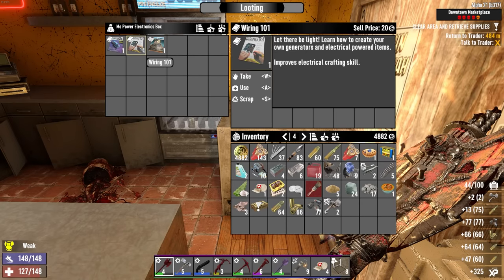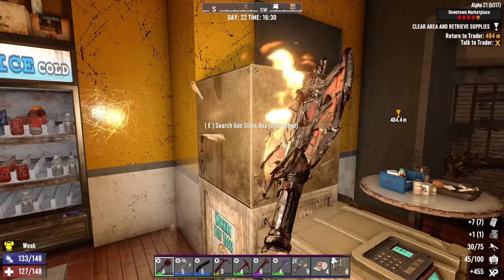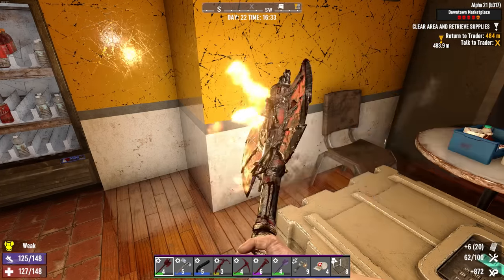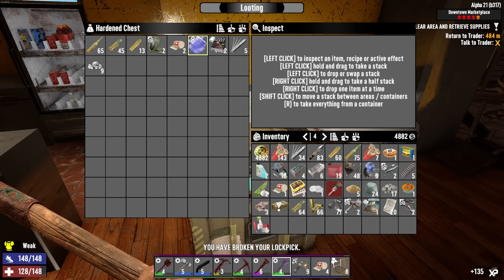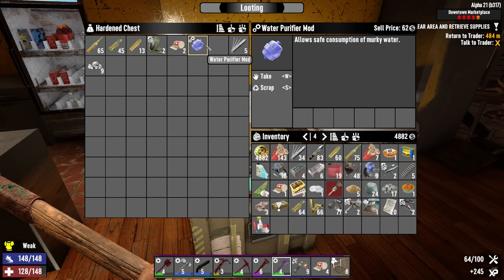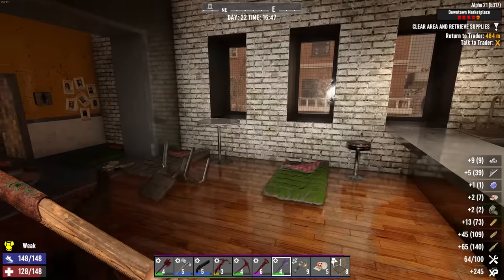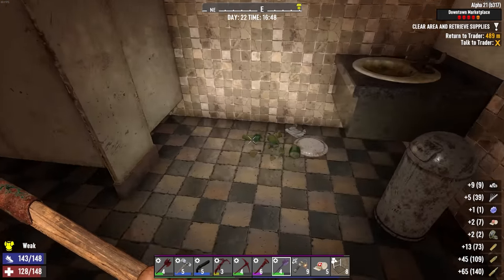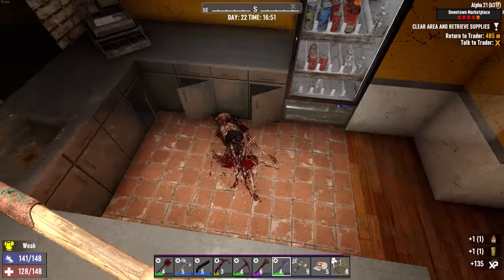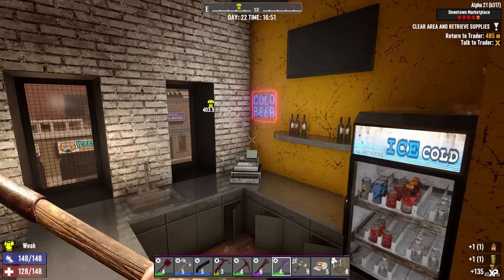Let's snag this main loot and get the hell out of here. We're into the main loot - tools. And there's a water purifier - the water purifier mod that I just purchased! And now I just find it in some stupid loot chest. I swear to god that's how it works in this game - there's some sort of hidden code. Anyway, I think we're done here. Back to Jen's.